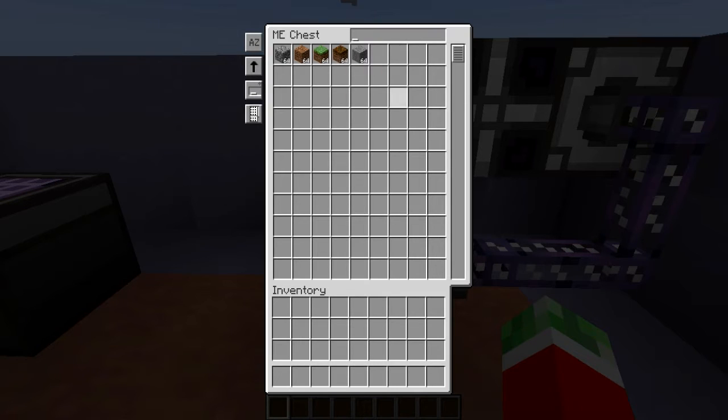The cool thing is that instead of just storing your items, you have a lot of different features. First of all, you're able to actually search in this thing — for example, dirt, stone, all that kind of cool stuff. The buttons on the left include sort by name, which shows items stored in the ME chest. By default it is set on sort by item name, but you can also sort by number of items, sorted by mods, or inventory tweaks if you have that mod installed.